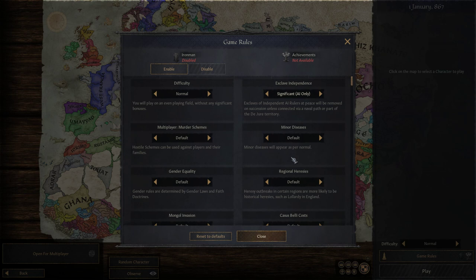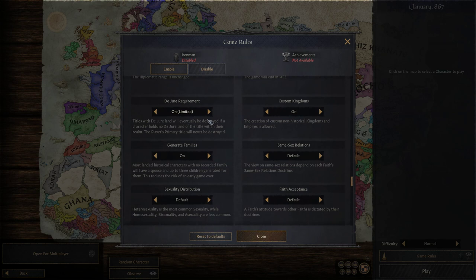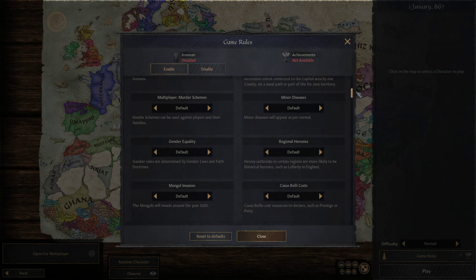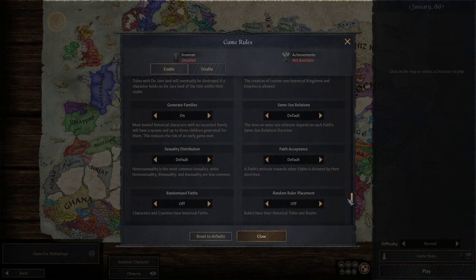Plus some of the other cool things I like is that we already have the game rules that I really enjoyed in CK2. There are a couple things I do want to change - the Vassal Independence I wanted to make it limited, but I want it so that not just AI but players like me personally will be affected as well. Most things I'm going to leave on default because I really just don't know how it affects the game.